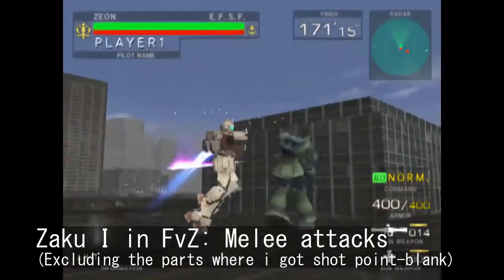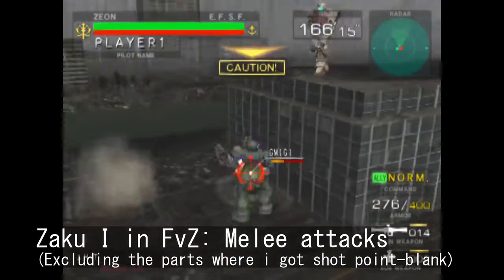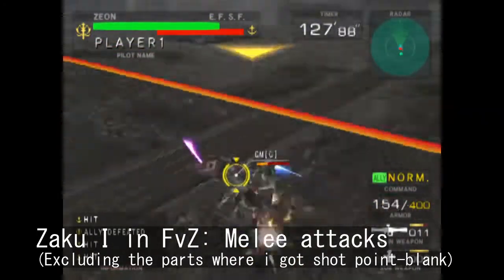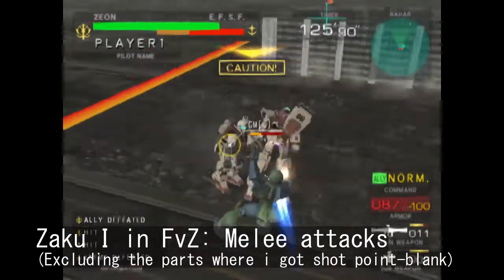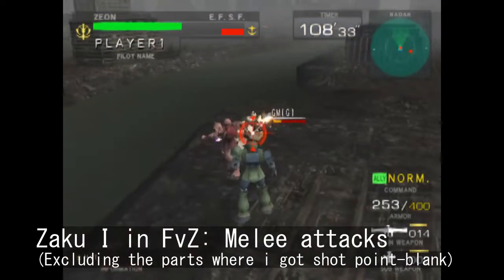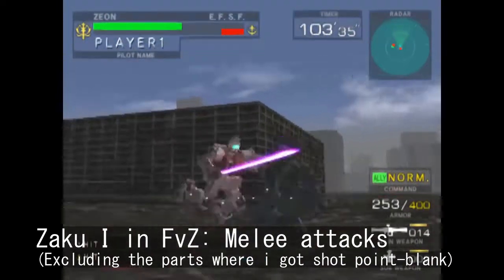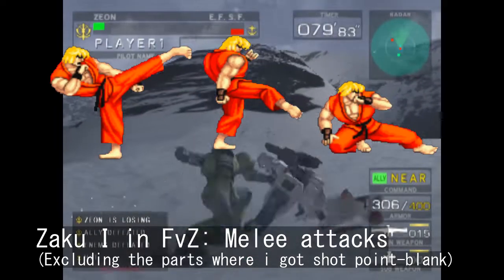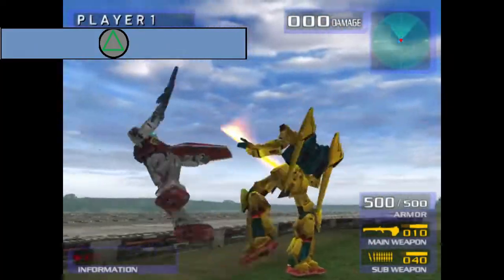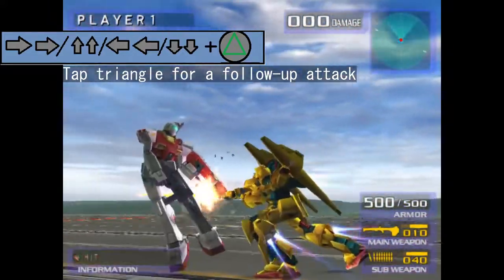The first three installments span from Federation vs. Zeon to Gundam vs. Zeta Gundam for the PS2. These simplified combos by making the attack input either a standard melee, done with triangle, or a special melee, done with R2. Based on a set of actions performed right before one of the two main melee inputs, you can perform different attacks. Think of it as having attack variations from Street Fighter like crouching, standing, and jumping. These actions essentially boil down to doing either input midair, after a boost step, and the various combinations of those two.